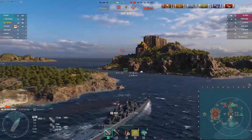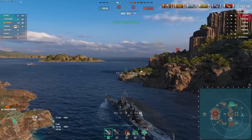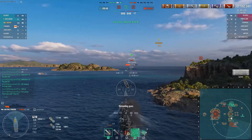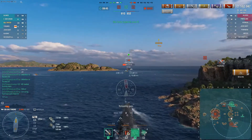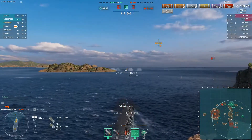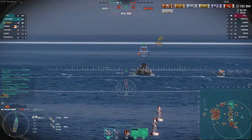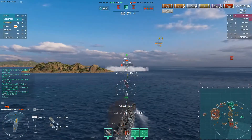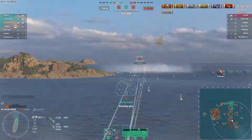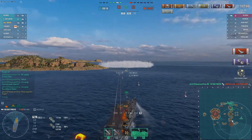Now a Friesland player has moved into Charlie cap, so we use the island to stay dark, maneuvering around. I pop hydroacoustic search when I come out — there he is. One of the things to note: if your team pushes up to Bravo with the BCB push, you also have to defend the cap behind you, because the enemy team will just circle around as your whole team moves up. That's basically what's happened here. We knock out the Friesland player and our secondaries actually get the kill — rather amusing.